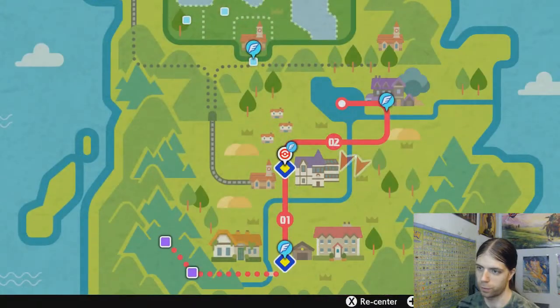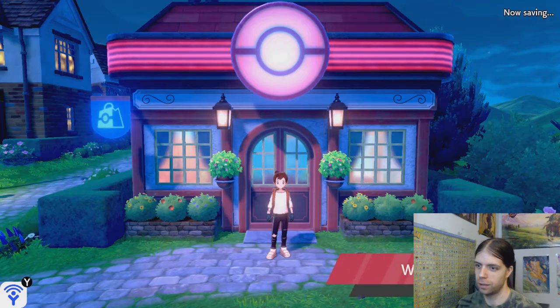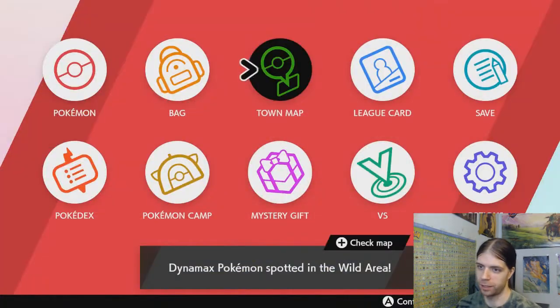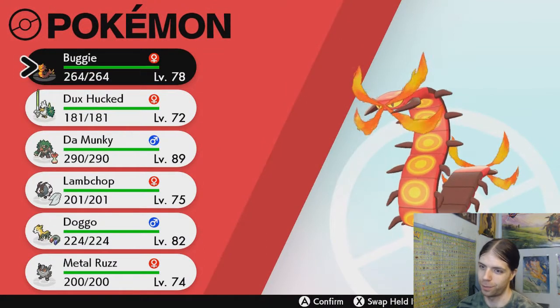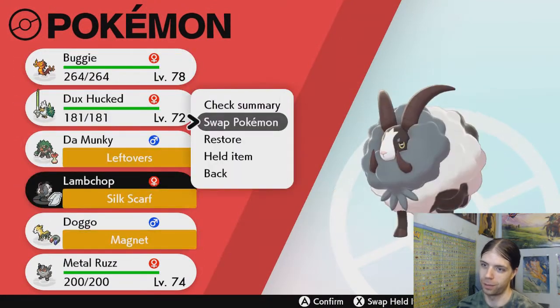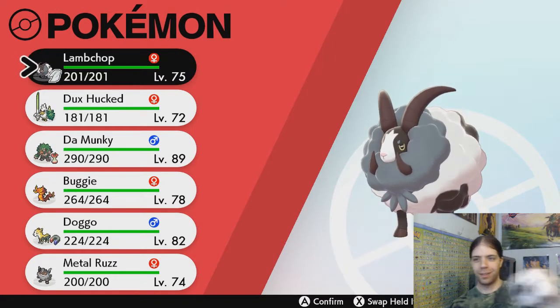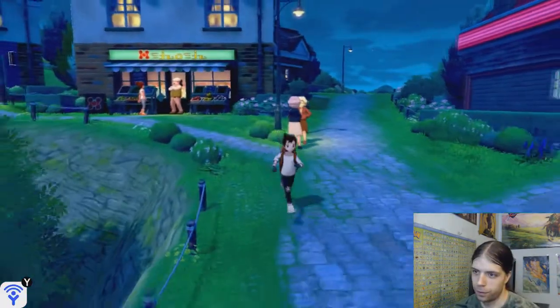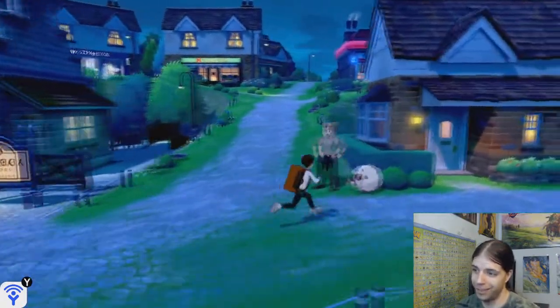Boy, I totally forget how to play this game. Like I said, it has been months — but glad to be back. What's my team looking like? Hold up, we better make sure we're prepared. I think we're prepared — we'll put Lamb Chop in the lead. Just cause, shoutouts Wooloo. Where's the Wedgehurst station? I think it's back here. Hi, Wooloo!